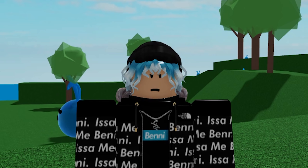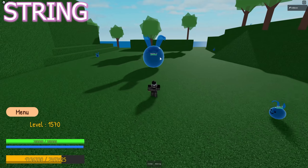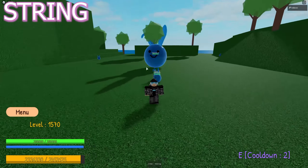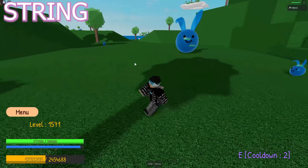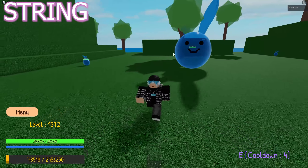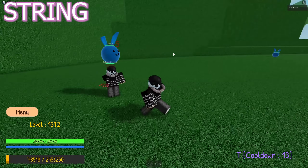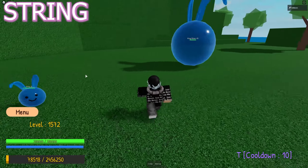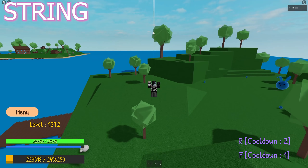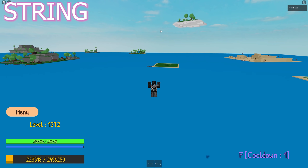Next is the Ito Ito no Mi, or the string fruit. The first move is like a submachine gun of strings — very low cooldown, you can practically spam it. The second move is a singular string bullet that stuns enemies. The third move spawns string clones, but they're practically useless if you have no combat points — they scale on combat. The last move is a mobility move: press F and you swing yourself forward like Spider-Man. That's a very good mobility move. That was the string fruit.